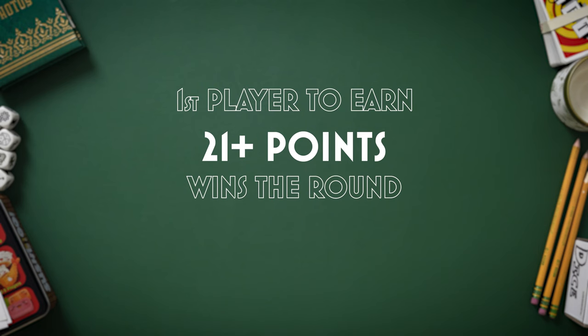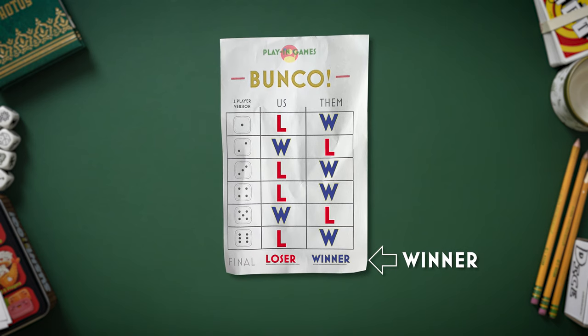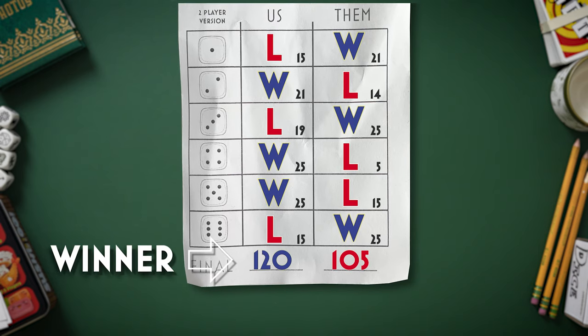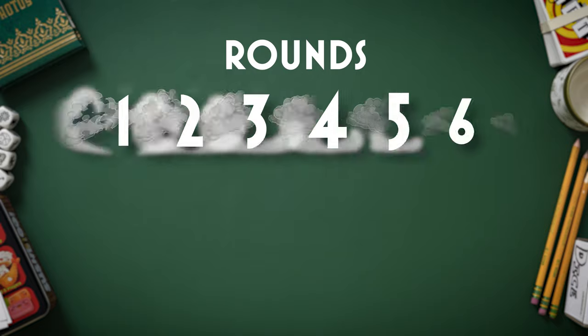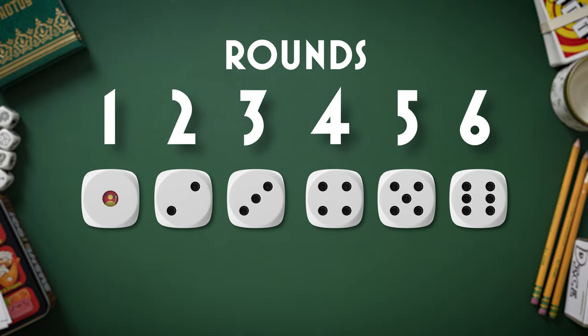A game of Bunko is played in six rounds. A round ends when one player reaches 21 or more points. The player who wins the most rounds is the winner. If there's a tie for total rounds, add up the scores and whoever has the most overall points wins. And why six rounds? There's a round for each side of the die — six sides, six rounds.